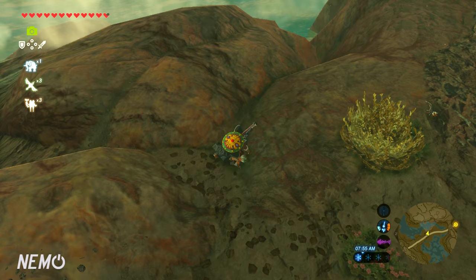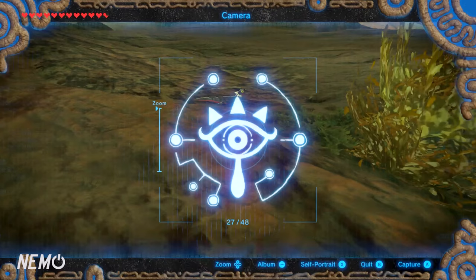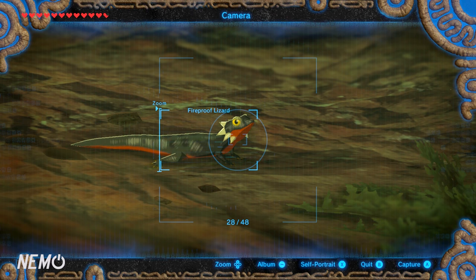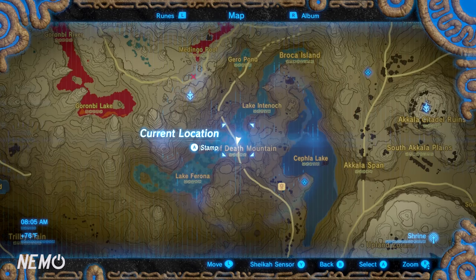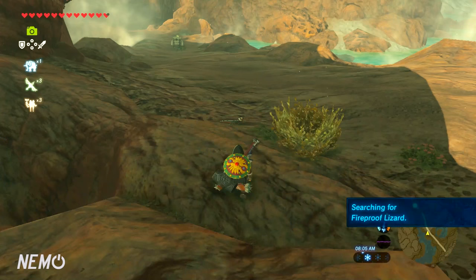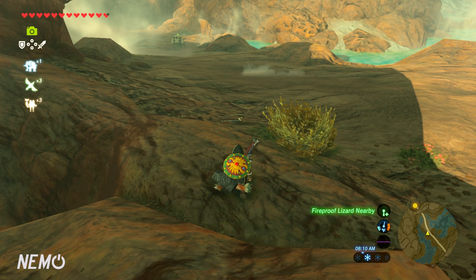Okay, we got a lizard right there. What you're going to do is take out your camera and go ahead and snap a picture of him. Then you're going to crouch, go into your map, and hit the Sheikah sensor — hit Y — and then select the target as Fireproof Lizard.